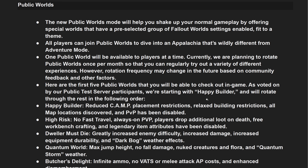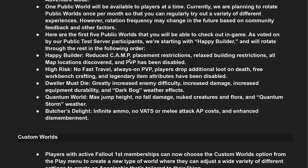Here are the first five public worlds, as voted on by public test server participants, starting with Happy Builder. Happy Builder: reduced camp placement restrictions, relaxed building restrictions, all map locations discovered, and PvP enabled. High Risk: no fast travel, always-on PvP, players drop additional loot on death, free workbench crafting, and legendary item attributes disabled. Dweller Must Die: greatly increased enemy difficulty, increased damage, increased equipment durability, and dark bog weather effects.